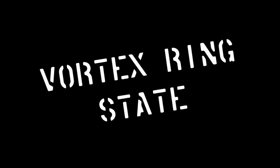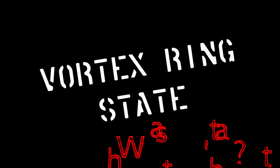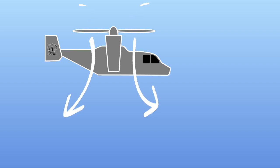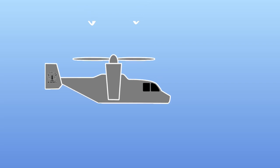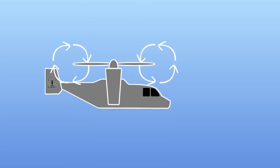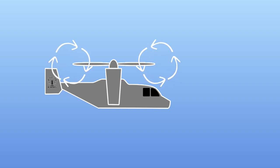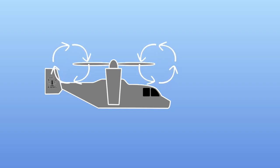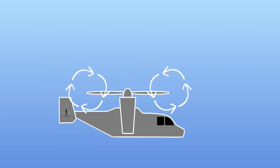First up, vortex ring state. You may be asking yourself: what is vortex ring state? This is an Osprey hovering, taking in air from above and pushing it down with a lot of force, creating lift and a lot of disturbed air. But if the Osprey descends too quickly, it can fall into its own wash. This causes the rotors to re-ingest the disturbed air, creating a vortex and neutralizing the lift generated. It's like trying to swim against the current — no matter how hard you try, the result is inevitable.